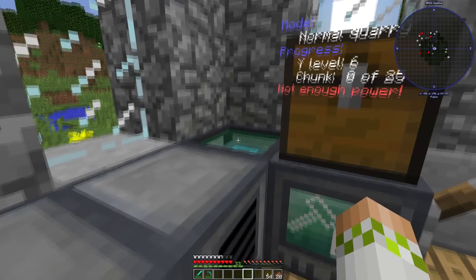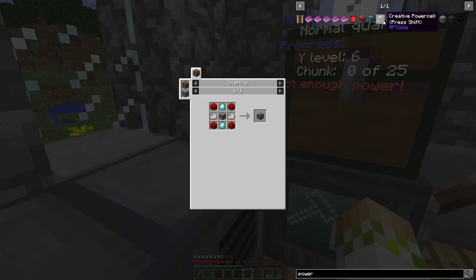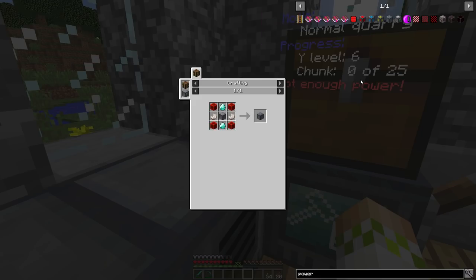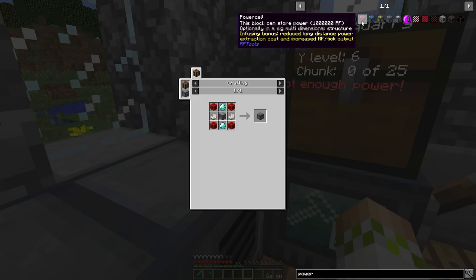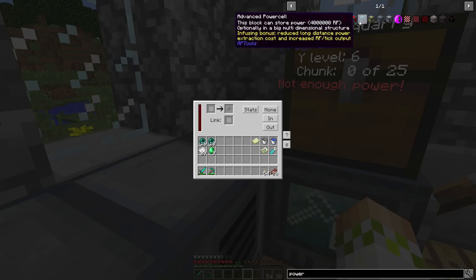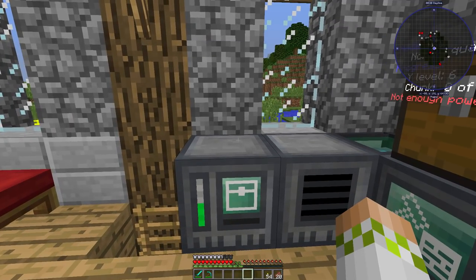We've messed with a power cell before — we have the simple power cell right here, which is not very expensive but only holds 250,000 RF of internal storage. We're going to do the regular power cell today, which is 1 million RF per block, and you can hook multiple of these up. Eventually we'll get to the advanced one which is going to be 4 million, but for now we can make these and upgrade them later.